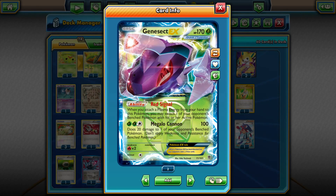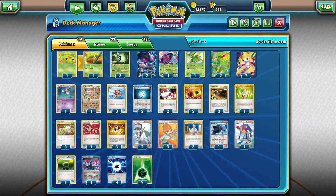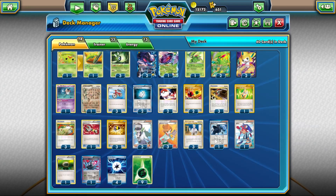You can even attach a Plasma Energy as your manual drop, which will allow you to Red Signal. What often happens is you get Celebi in the active, attach two Grass on turn one, and then turn two you try to dig for a Plasma Energy to pull out the critical Pokemon that the opponent is building up on the bench and take a big KO that way.